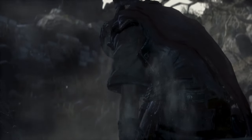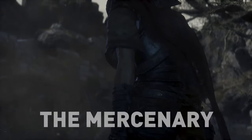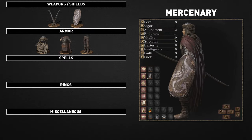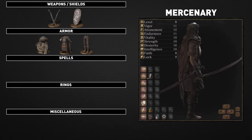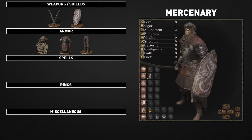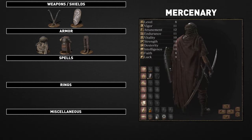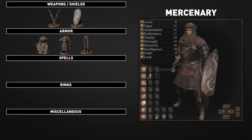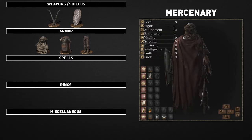A mercenary and veteran of the battlefield — high dexterity allows masterful wielding of dual scimitars. The mercenary should be played as a fast-paced melee character. You'll have the ability to dual wield immediately thanks to the starter weapons for this class. Select this option if you're looking for a high dexterity build for a nimble, light armor wearing melee and ranged character. Their equipment consists of the sellsword twin blades, the wooden shield, and the sellsword armor set.